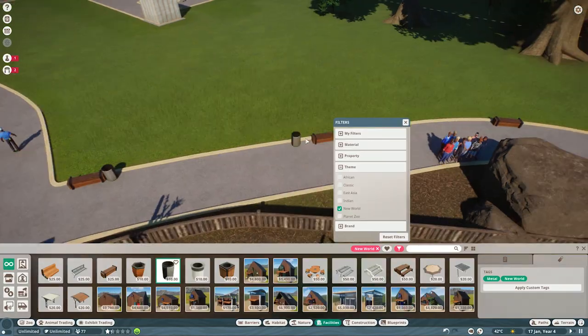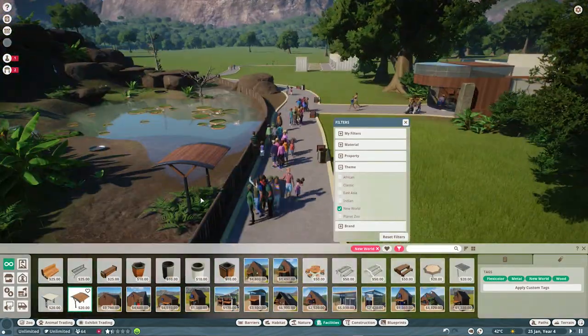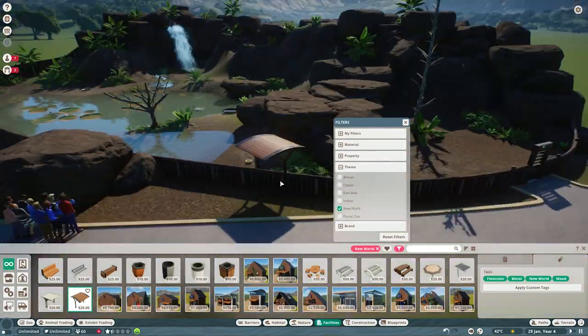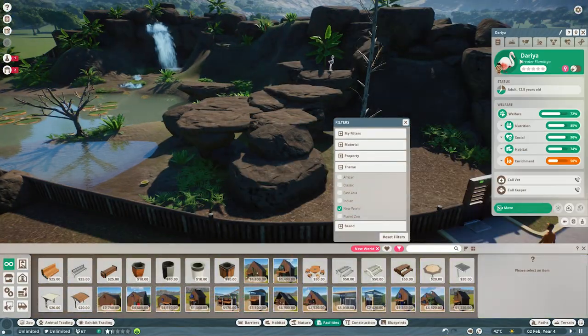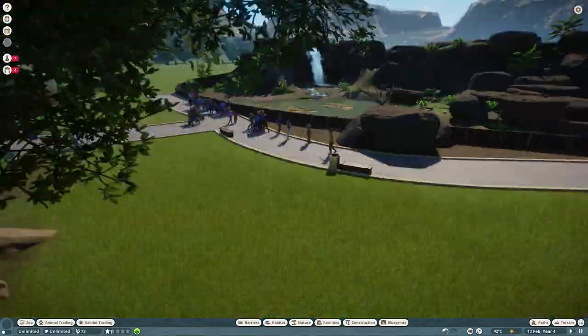I just kind of designed the outside of the park for a little bit — I got bored of designing the inside. I was like, I kind of want to make the outside look really good. Gives me more ideas for what I can do. And there's another flamingo on top of the rocks — wow, very cool flamingo, very very cool.